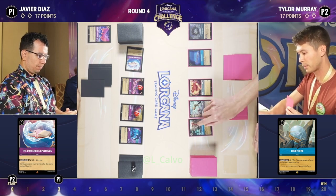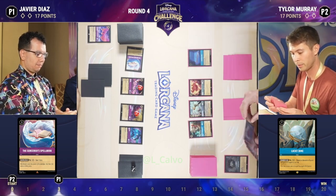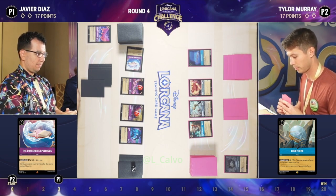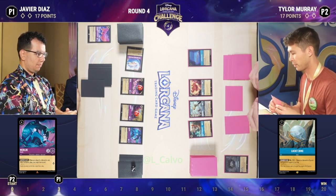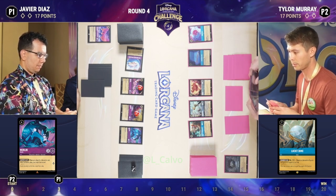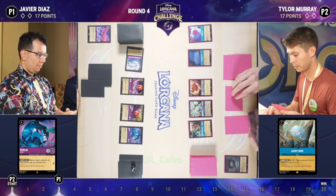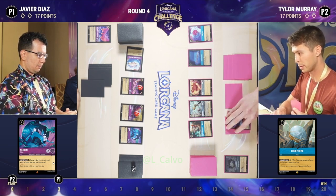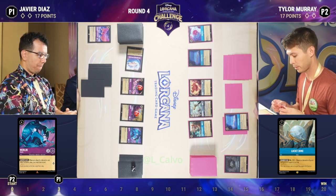The Lucky Dime can't come out until turn seven anyway, so if you're able to rack up a lot of lore in the midgame, that just really puts you in a good position to close out the game. We do see that rabbit come down on Javier's side. As we talked about in the last match, getting that rabbit in the midgame for card draw — to be able to cycle and filter through your deck and find the cards you need — really important.